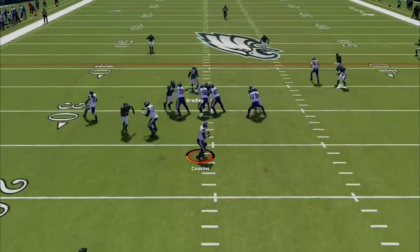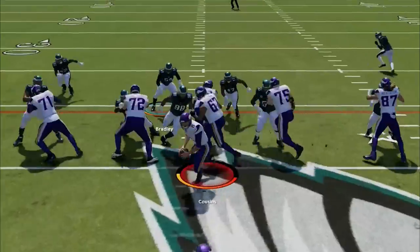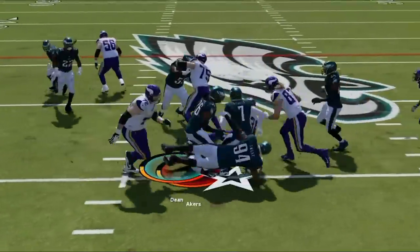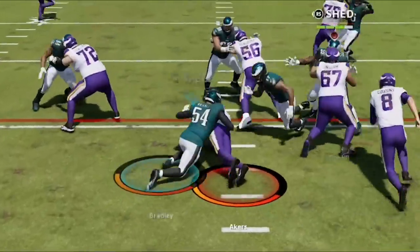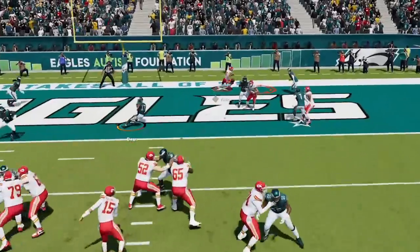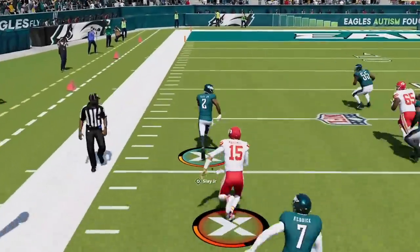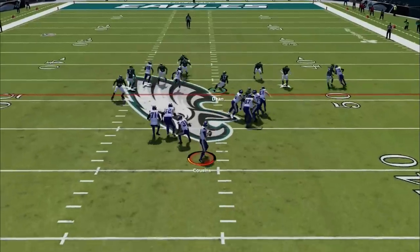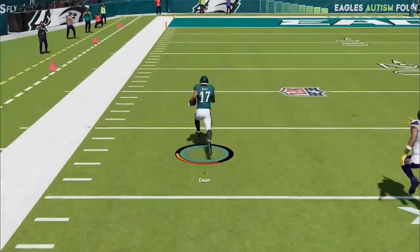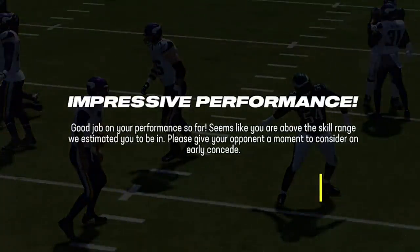This is the most overpowered defense to use in Madden 24. It shuts down the run, gets instant sacks and tons of interceptions all game. So if you want to see what overpowered new defense I'm using for results like this, stick around after the intro.